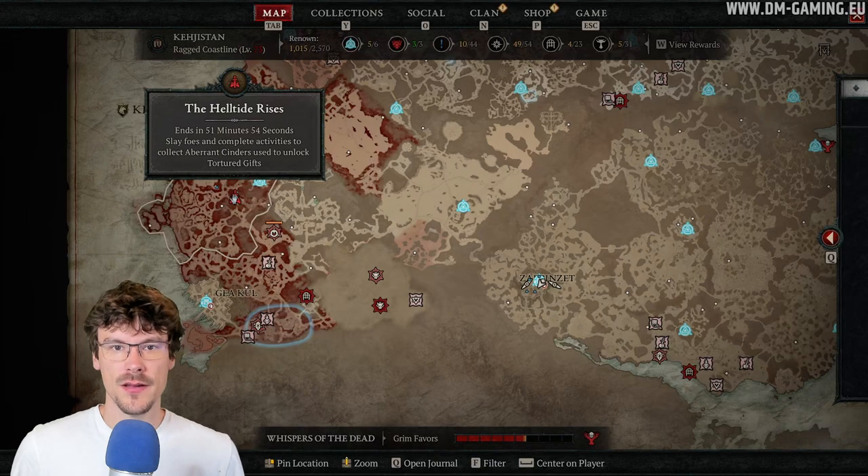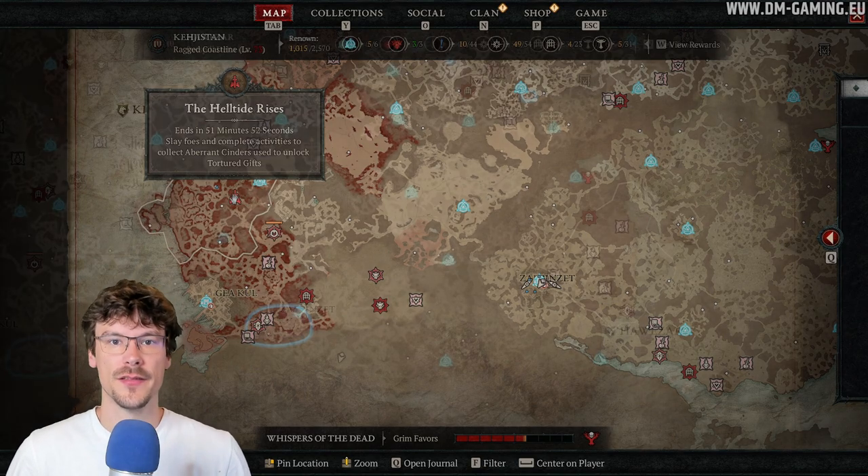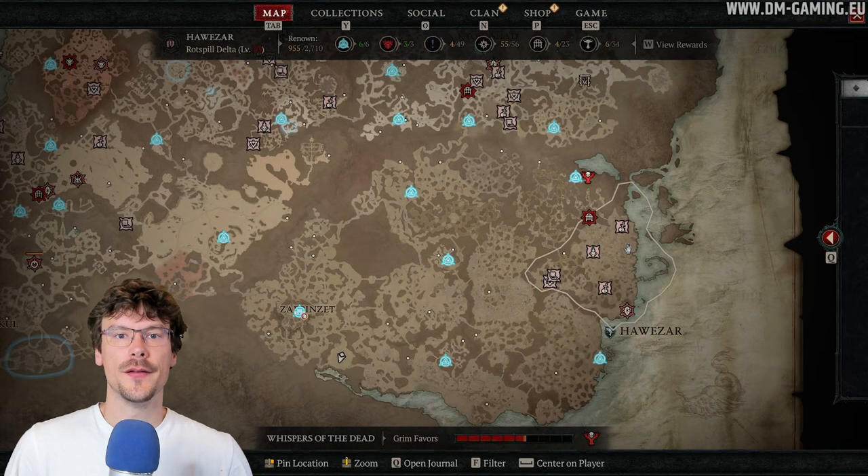The third activity is hell tides. You can get the chest resource by killing basic enemies, which makes it quite easy to do. Be very careful though — if you die, you'll lose half your resources and won't be able to open chests. If you do die, just start killing trash mobs again and follow more advanced players.